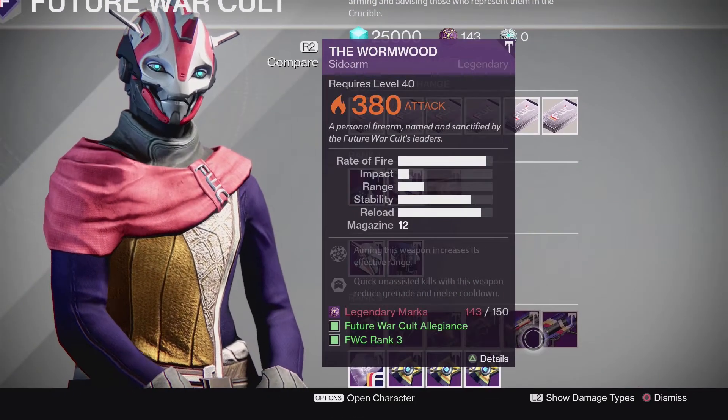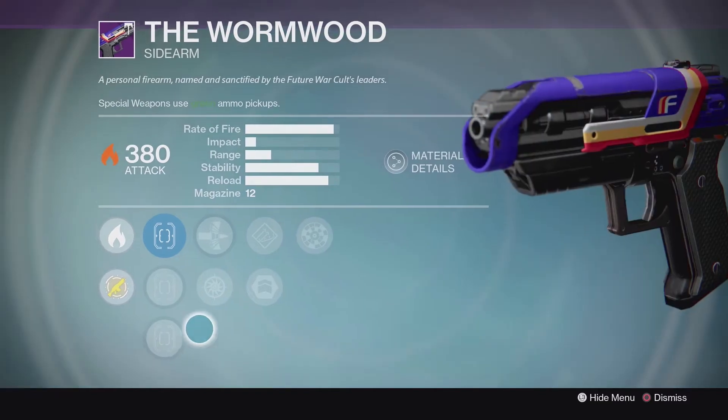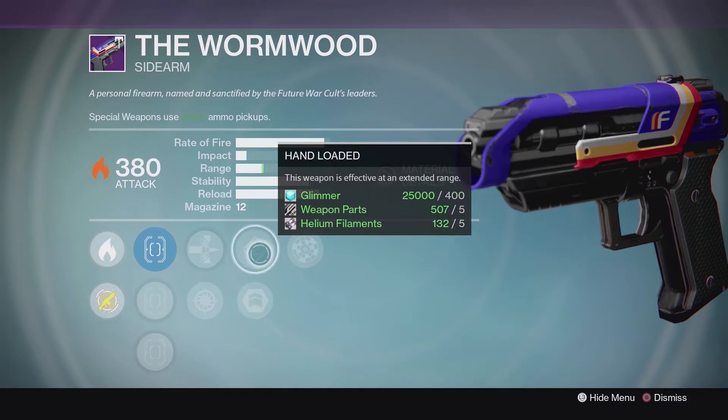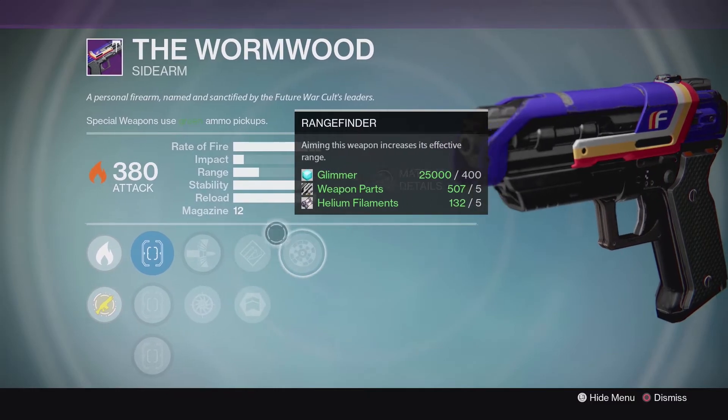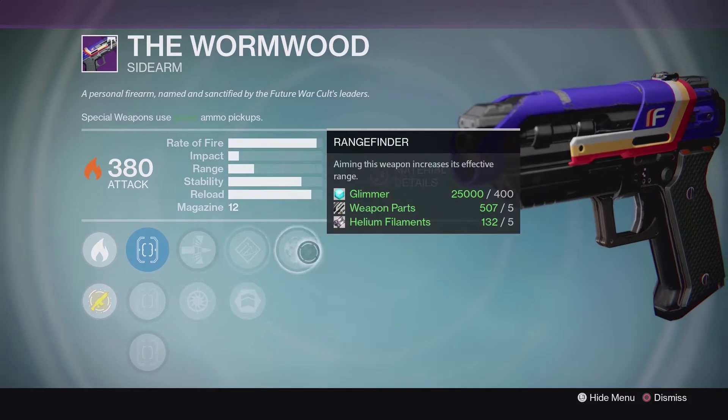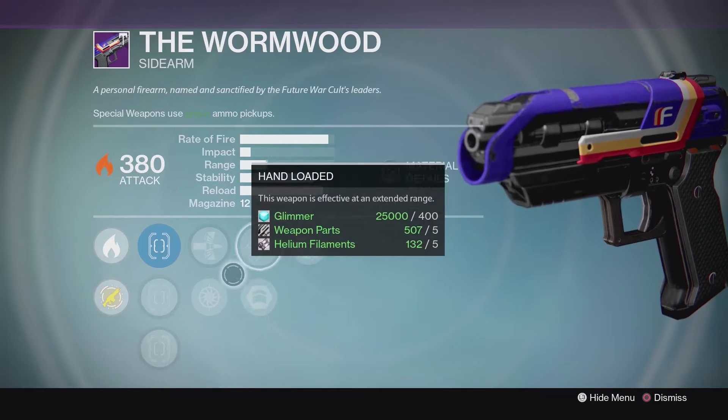As far as the Wyrmwood, this roll this week is not really good. You've got Snapshot and Hand Loaded, which is still going to help with a little bit of range here. But compared to the perks the previous weeks, I would say that one was a little bit better. This still isn't bad, but it's not as good as the previous two weeks.